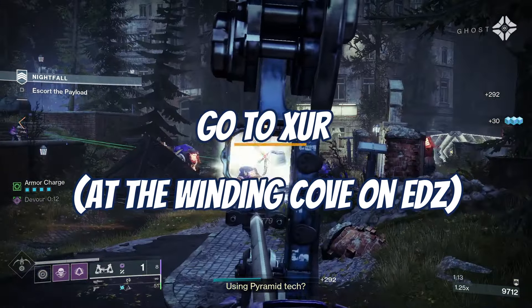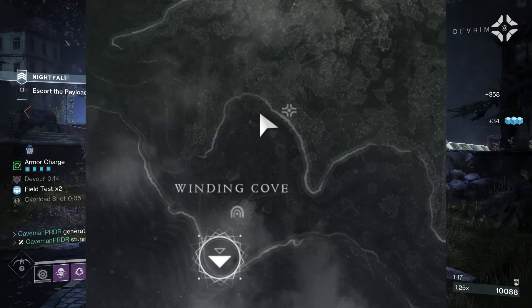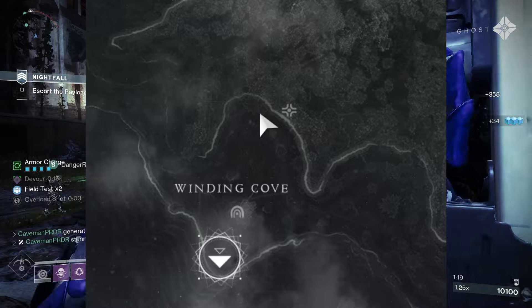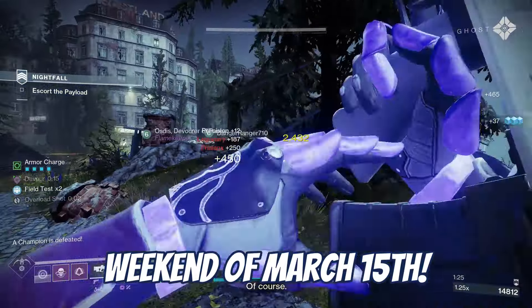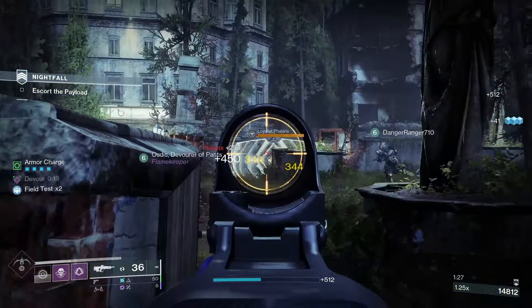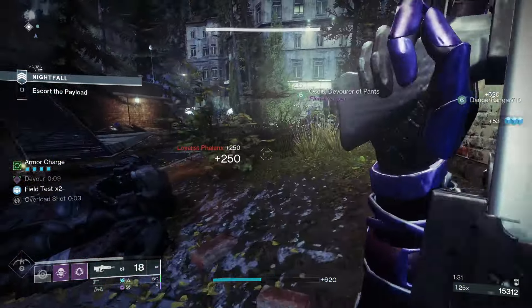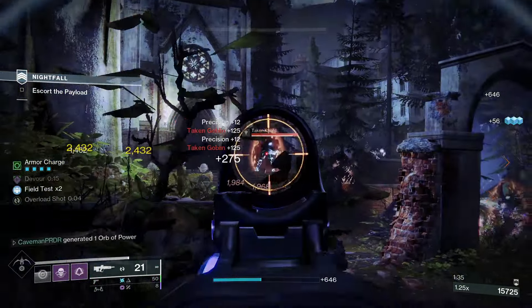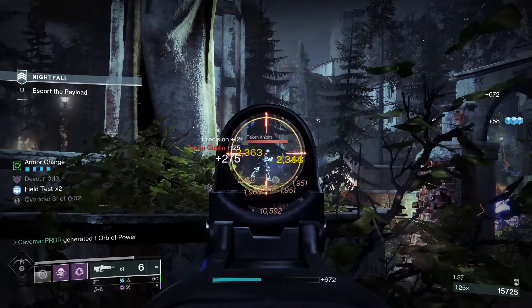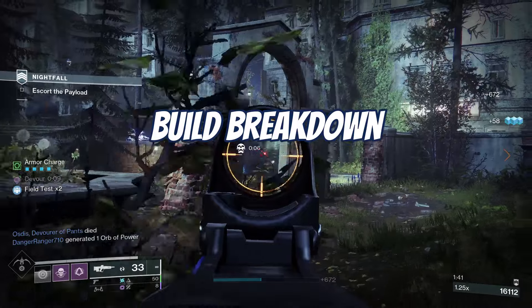Also this weekend, Xur is located in the Winding Cove. He has a pretty decent roll for the Graviton Forfeit Exotic, and I highly recommend going to visit him this weekend to pick it up. He will likely be going away at Weekly Reset on Tuesday around 11 or 12 p.m. Central Time, so I highly recommend picking this up if you don't have a good roll for this exotic.